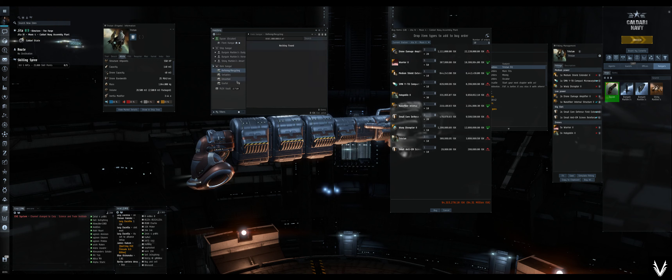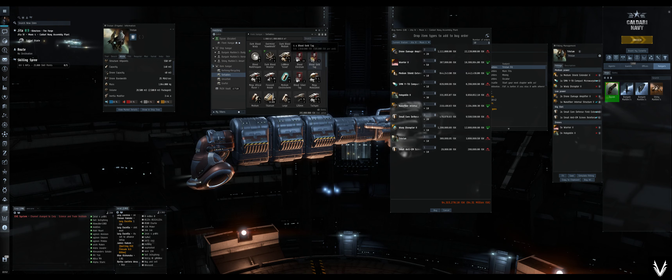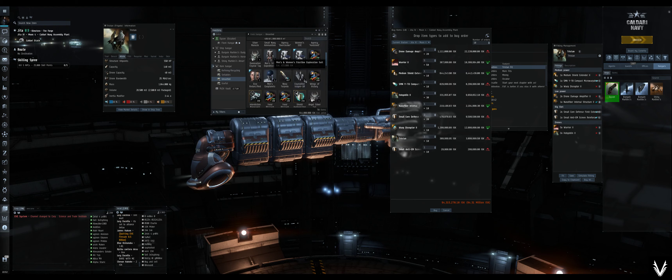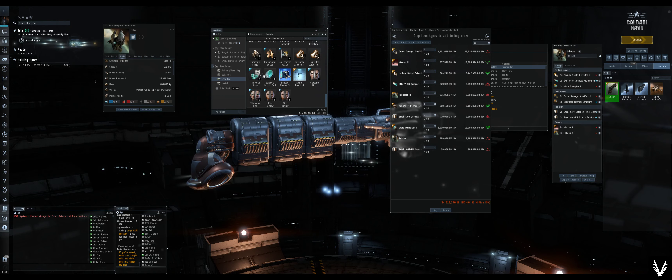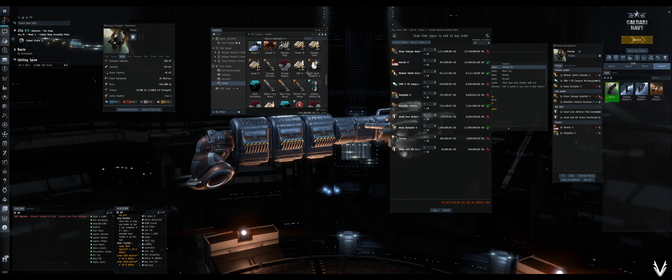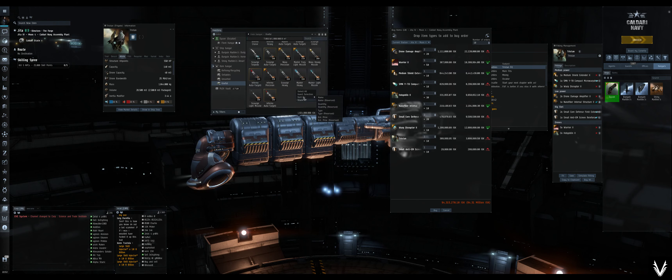I thought I might have something here that I could pull from, because I end up with just a ton of these random — there we go. I just need to organize this better. We're going to sort by type so that it's cleaner. We've got a cloak, we've got a bunch of drones, but we can save ourselves on the drones.